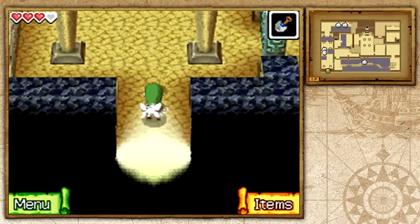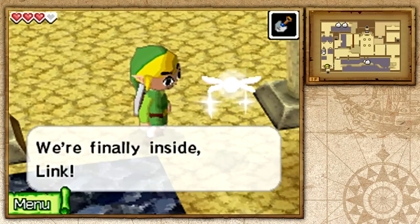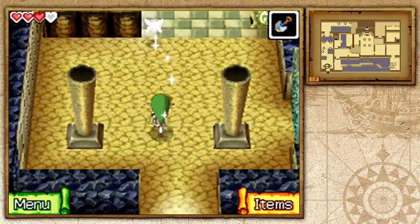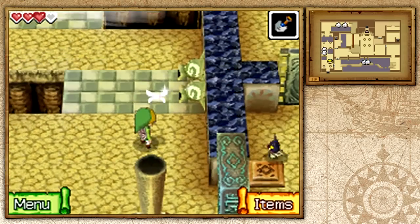Hello everybody and welcome back to Legend of Zelda Phantom Hourglass. I'm Zelda Master and here we are — we're finally inside the Temple of Wind. As Celia is saying, we're not really going to be able to avoid these gust jars because they're also inside of the temple.